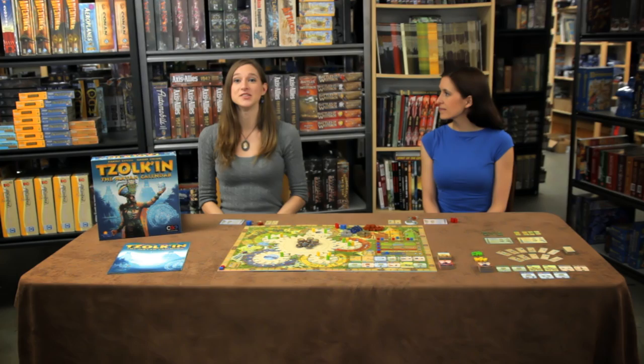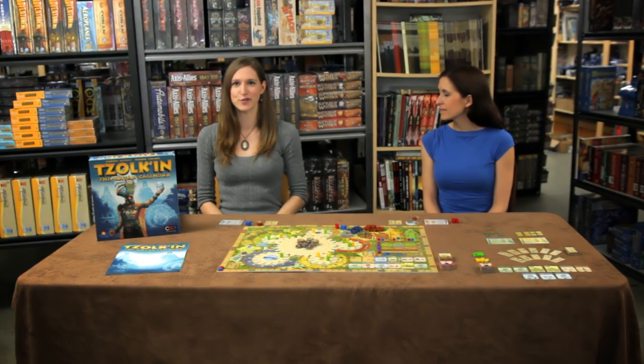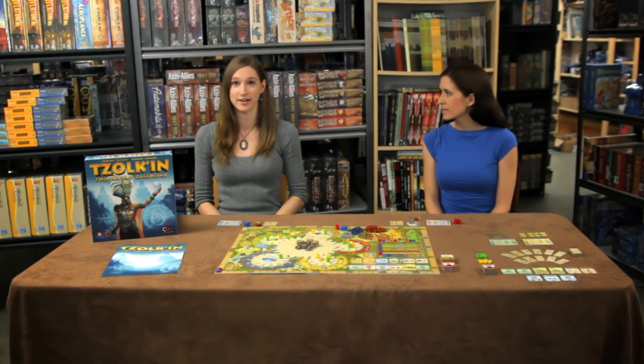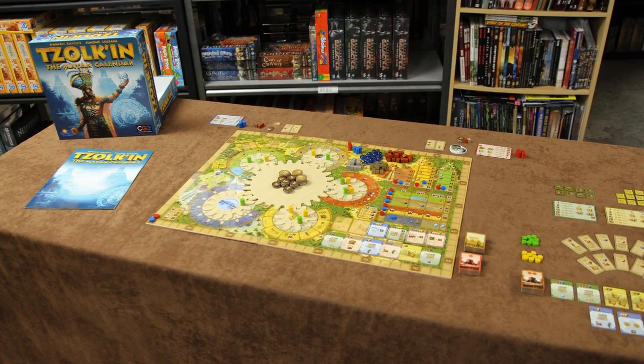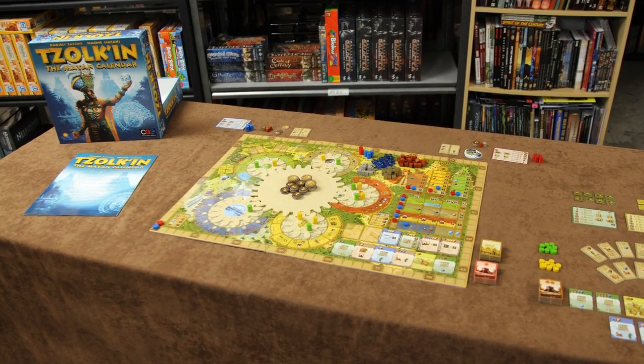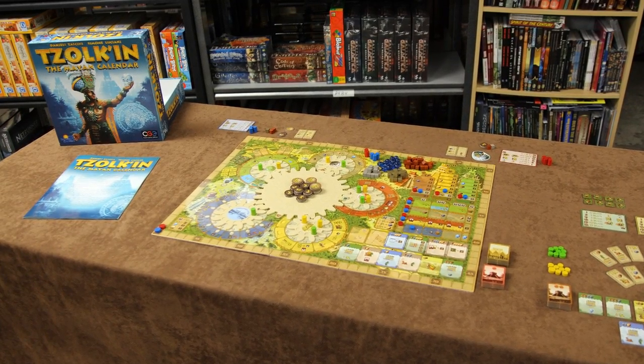Zolkine, the Mayan calendar, is an innovative worker placement game from Czech Games Edition and designers Daniel Tashini and Simon Luciani. In Zolkine, players are Mayan tribal leaders who are attempting to gain the favor of the gods by placing workers on the main gears on the board. It plays with two to four players in one and a half to two hours.